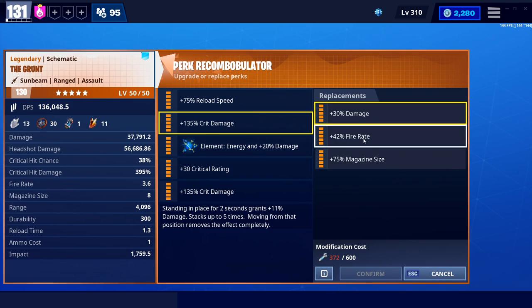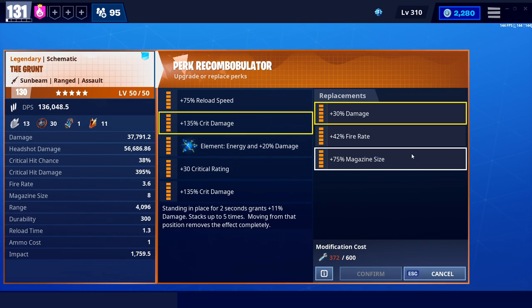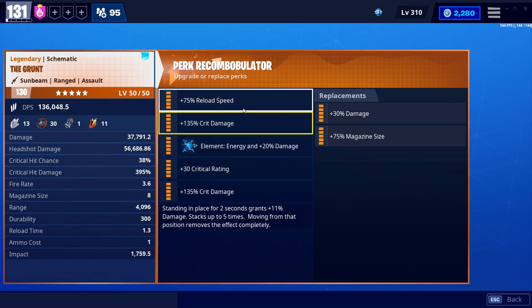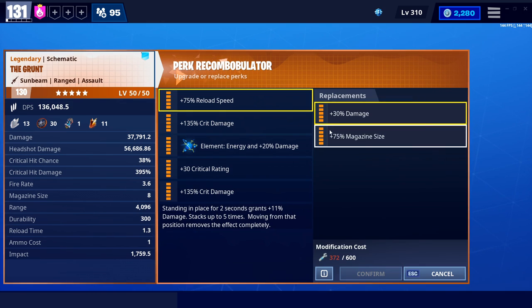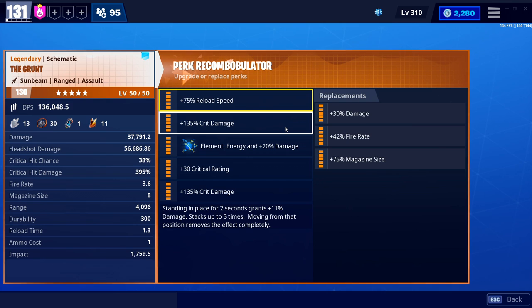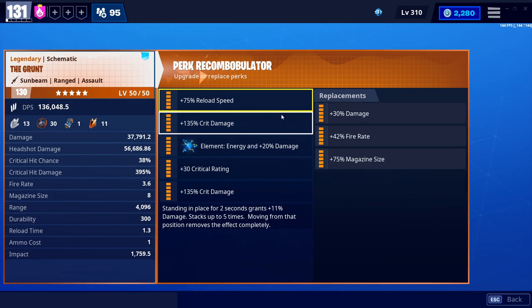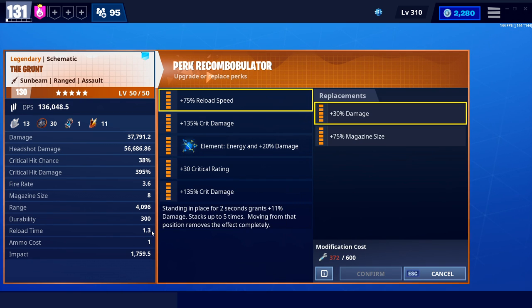Fire rate might be the best way to go here, but that's entirely personal preference. I can't really recommend mag size. A 75% mag size increase on a base 8 is only going to add about 6 bullets — so is 14 shots really that much more important than 8? That's entirely up to the individual. I would recommend going reload over damage because you have a low mag and a slower reload than I'd prefer, and you kind of have to pick one or the other.